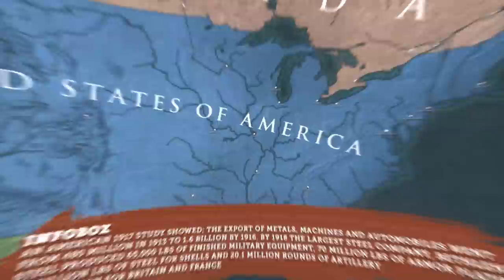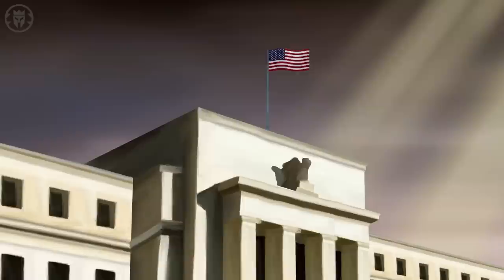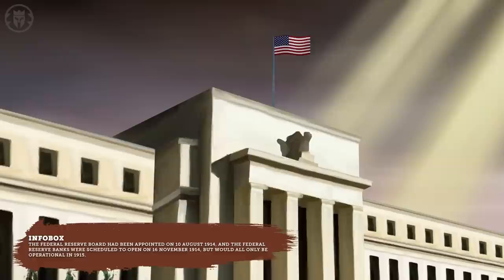Unlike Britain or Germany, the United States did not have government-run central banks. In response, Congress enacted the Federal Reserve Act of 1913, creating the Federal Reserve Bank. This new system was intended to remedy the defect of a lack of a central bank, but would not be operational until 1915.